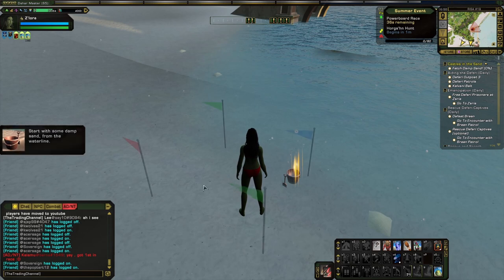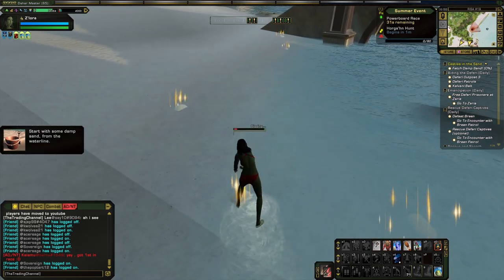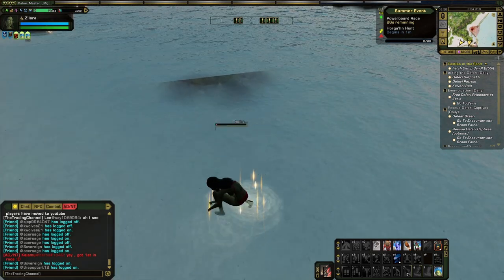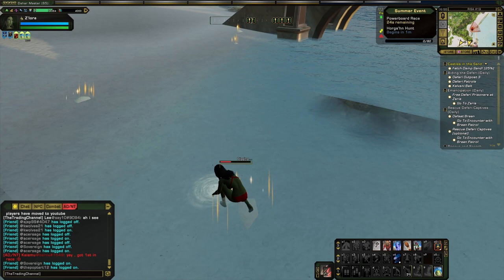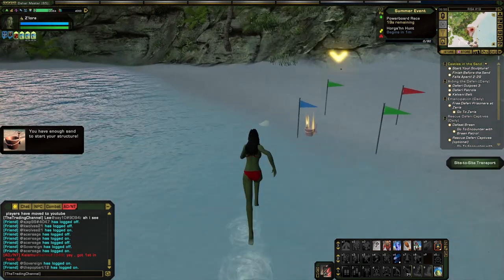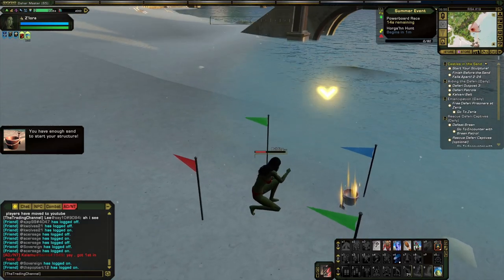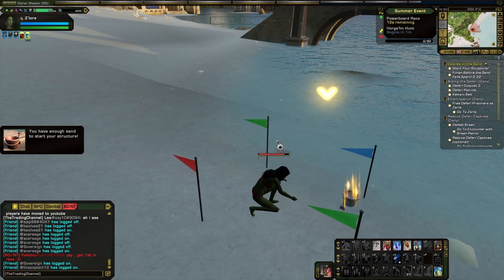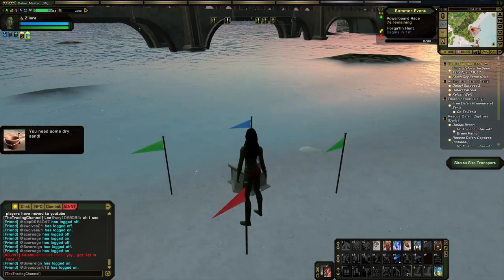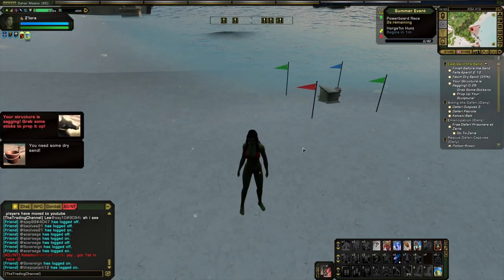Which items you fetch will depend on the kind of castle you're building — there are a number of structural options, but it's all on or near the beach, so just look for the glowing stuff. At some point you'll have to do something to prevent the destruction of your sandcastle while it's under construction, like collecting more sticks so it doesn't collapse, or fending off wild monkeys. Once you complete your castle, you'll be able to turn it in for 25 loha favors. It's not a lot, but the sandcastle still takes less effort and time than the scavenger hunt. There are also some accolades connected to the sandcastles, so if you care about accolades, this could be worth doing.